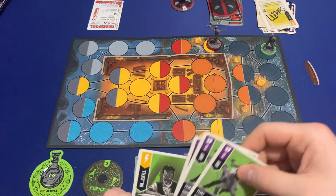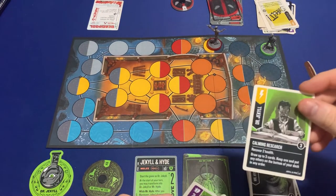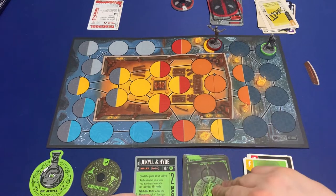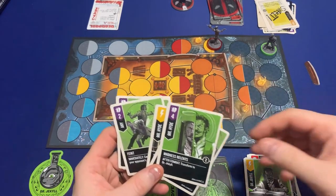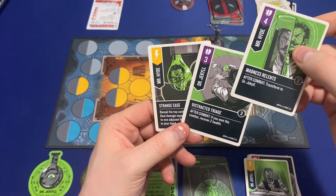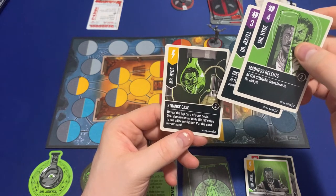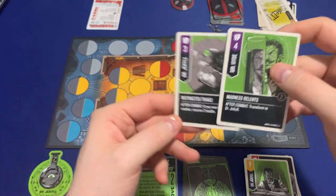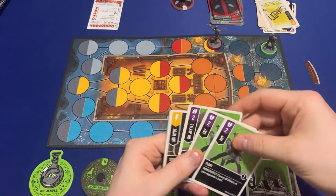My turn — I'm staying Dr. Jekyll and I'll scheme. I'll play 'Calming Research': recover two health, draw three cards, keep one, and put the other two on the bottom of my deck in any order. Let's see — I'll take this one and put these two on the bottom.